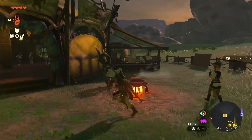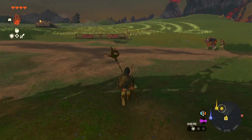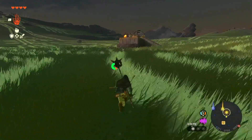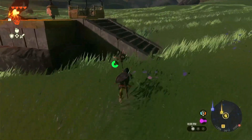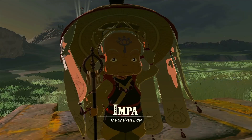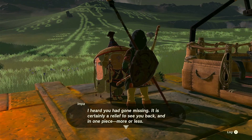Let's see if anyone else has a side quest to do. Doesn't look like it. For the last thing we're going to do today — let's go see Impa and then see what this thing is. What is it meant to depict?